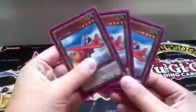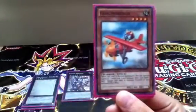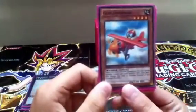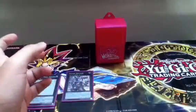Now we're running three Goblinburgs. Pretty cool card — when this card is normal summoned, you can special summon one level 4 or lower monster from your hand, and then this goes into defense position. Pretty much, again, to exceed summon. It's pretty cool.